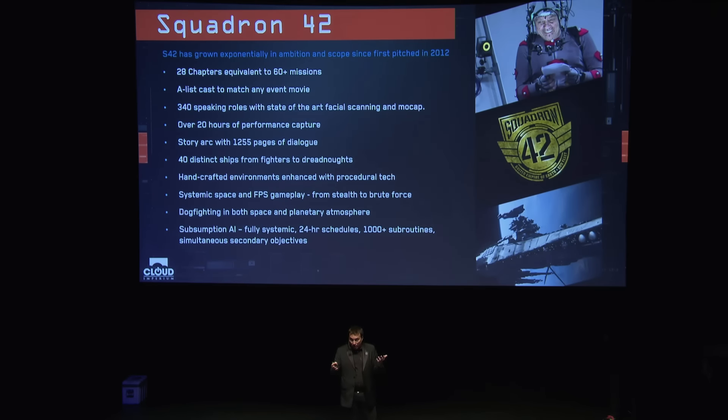We'll always have dogfighting in space, but now we're going to have dogfighting in planetary atmosphere, which is kind of a big deal. We have subsumption — fully systemic AI, the next-generation stuff — created by Tony Zorovec and led by Francesco Ricucci and his team. It will allow for, say, being on a ship like the Idris or a Bengal where the crew goes about their day, having schedules, doing lots of different things, fixing things. It's going to be very cool.